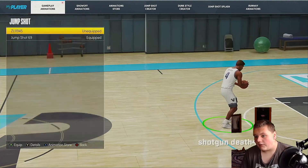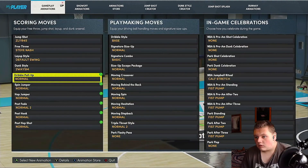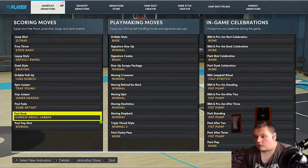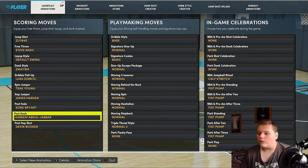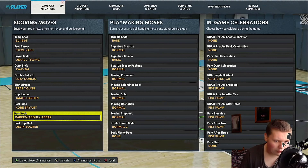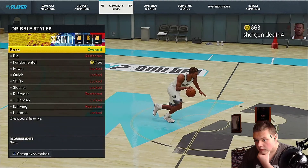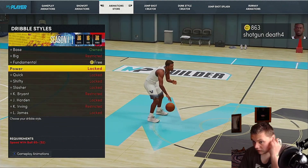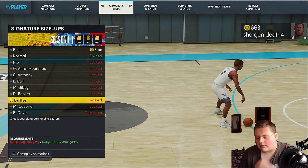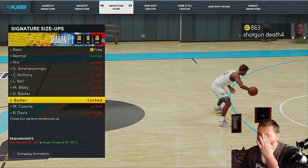Adding all the animations now. Getting Kareem post hook because if you don't like Kareem you don't deserve to be here. I don't have any of these animations yet — I'll be grinding a different build to get VC, then upgrade this build so you'll see it progressively get better.